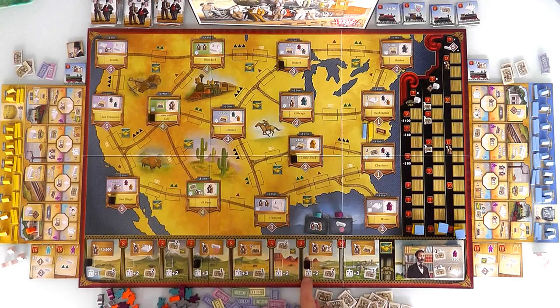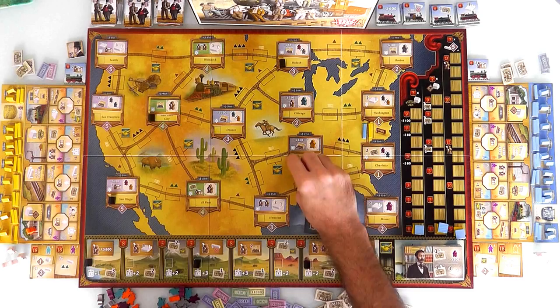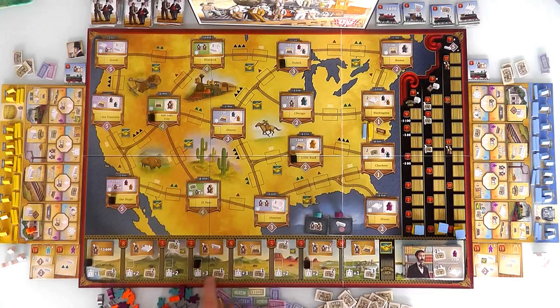That means the dummy player has already built a station in Little Rock, Duluth, Salt Lake City, San Diego, and has also claimed all of these spaces. Because the first player to build in any of these spaces gets a bonus, there will be no bonus to be had since the dummy player got in first.